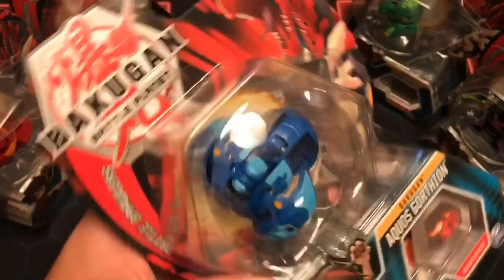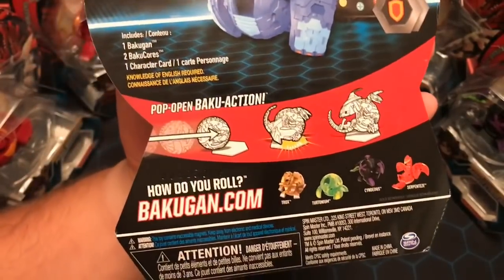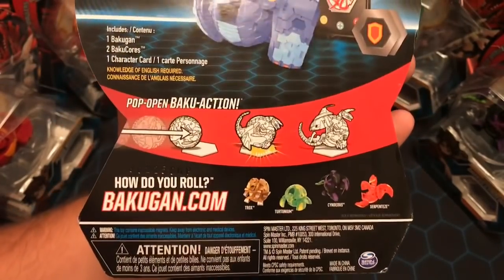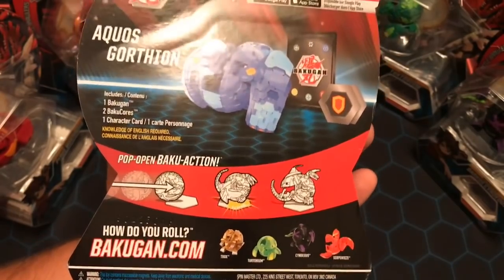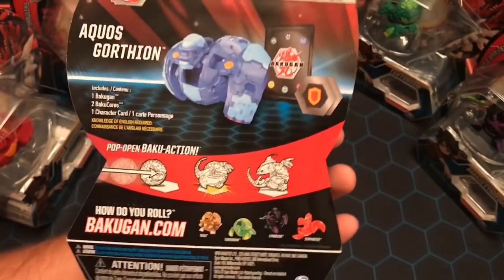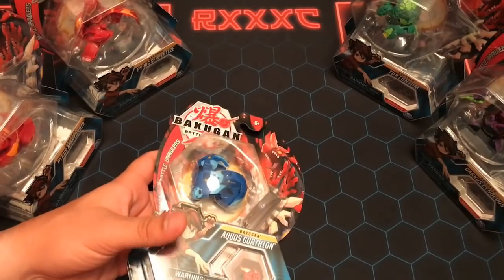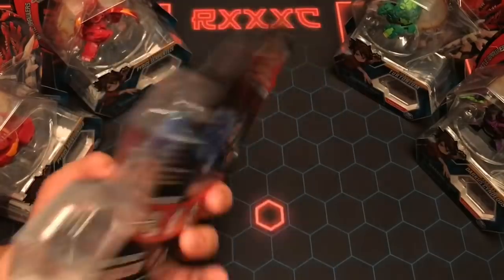I do like the design of Gortheon. Look on the back here. We do see some of the Wave 4 cores, and we do have three of these that we're going to be opening. But not the Auralist Trox — I don't know how to find that, maybe I just didn't get lucky. From pictures I found, it's like he's in a separate shipment that I just couldn't find. I had to go all the way two hours away and to six different stores, Walmart and Targets, to find these things. So I did the best I could, trust me.